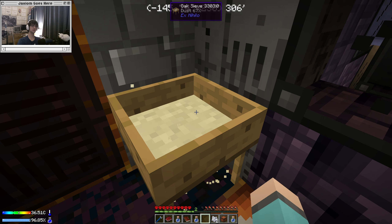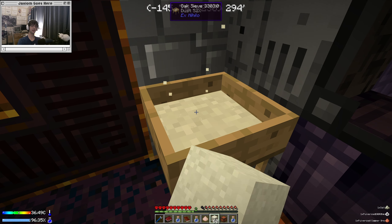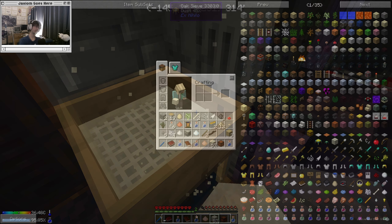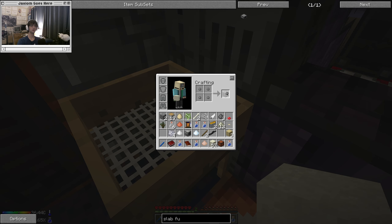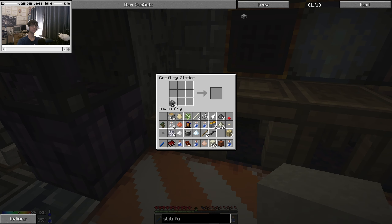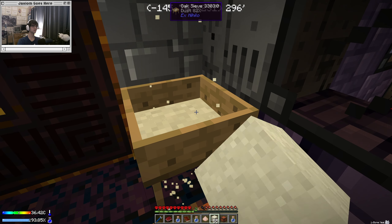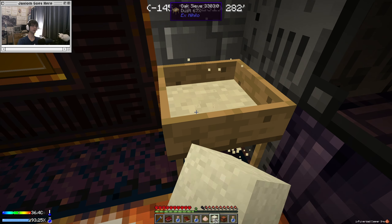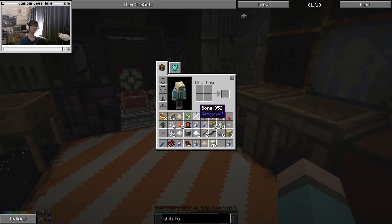I should probably sift through more of this and try to get a furnace. There might be a half-slab furnace that we can make and save ourselves some resources — I'm going to search slab furnace — yes, that is a thing. So we can save ourselves some resources: if we only make a few cobblestones, we can make a slab furnace, which should be good enough to start cooking stuff. I think we're going to have to use wood for fuel for now since I don't know what the coal situation is like on this planet.